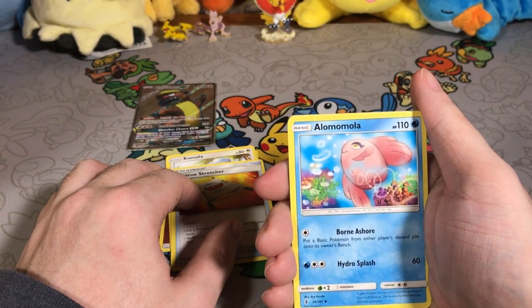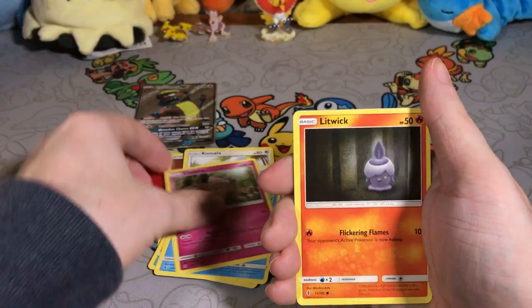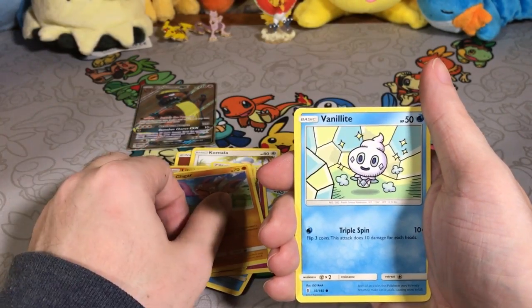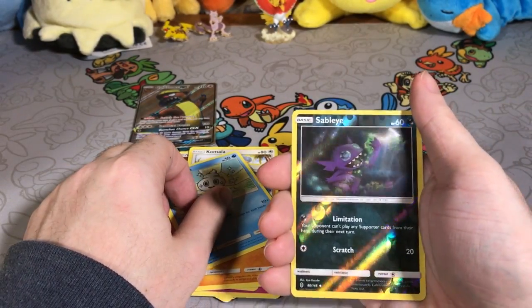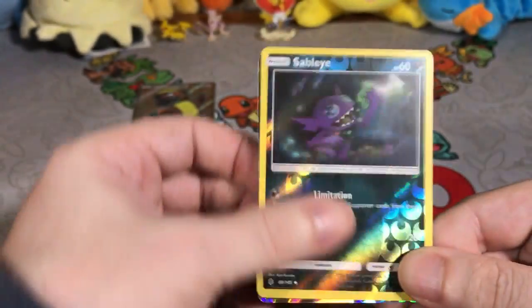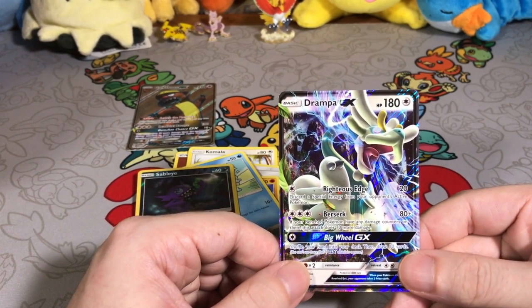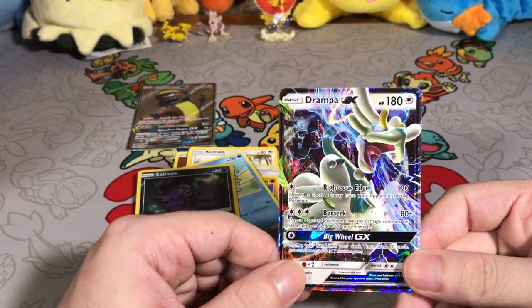A Lickitung, a Clefairy, a Litwik, a Gliger, a Vanillite. The reverse hollow is going to be a Sableye — I like that reverse hollow, that looks neat. What is he doing, eating all the jewels? And the rare card is going to be a Dragonite GX. Cool — this dude looks legit, he's got that righteous edge.